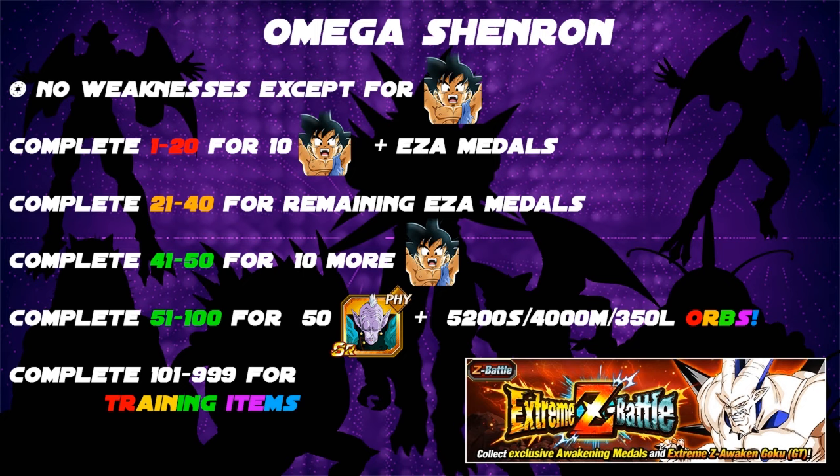Complete stages 21 through 40 when Omega Shenron is a physical type and you will get the remaining EZA medals needed to Extreme Z Awaken Goku, giving him 15 super attack. To fill out the rest of the super attacks, complete stages 41 through 50 while Omega Shenron is tech type and get the remaining Goku copies. After that, Goku is fully Extreme Z Awakened — all done. You then have 50 more rounds to beat up this dragon. When you finish all 100, you get 50 Sleeping Kais and basically one free rainbow for each type: 5,200 small, 4,000 medium, and 350 large orbs of every single type. After round 100, you've got 899 more chances to beat him and earn training items.